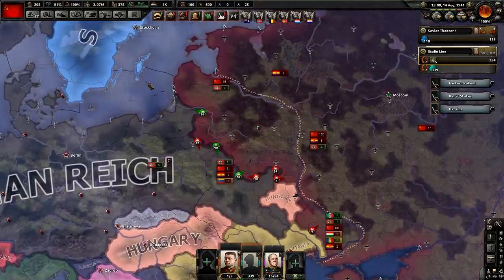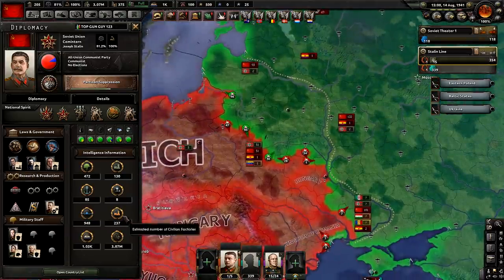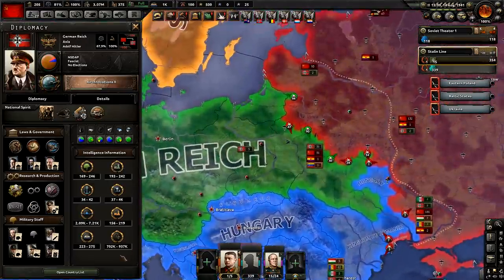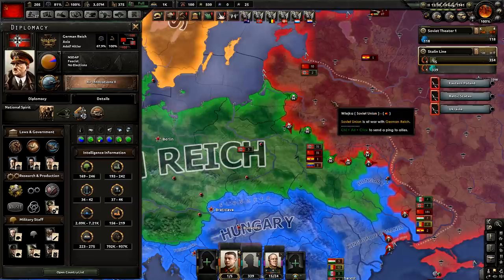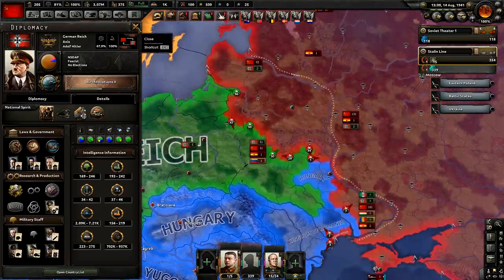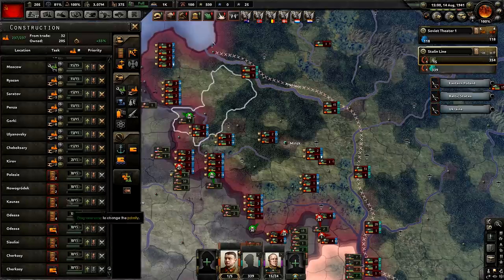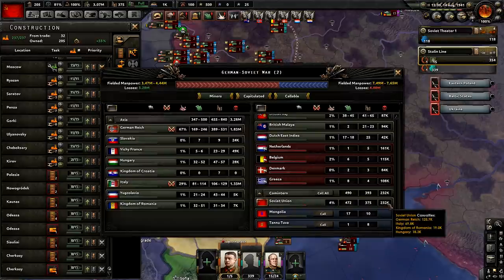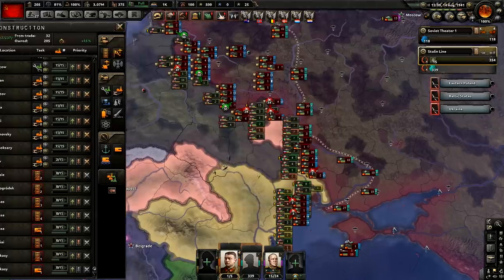We are now officially at war with Germany — it happened about three or four months ago. Let's check our stats: by August 14th, 1941, following this guide correctly, we're sitting at 237 civilian factories, 130 mils, and almost 500 divisions. For comparison, Germany is probably at 180 civilian factories — we're doing very well even at a bad decryption level. Loss-wise: we've lost 125,000 men to Germany, while Germany has lost 51,000 — so they're taking about two of us for every one they lose.